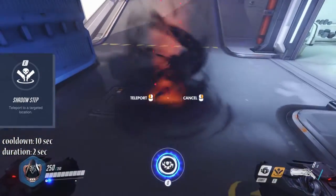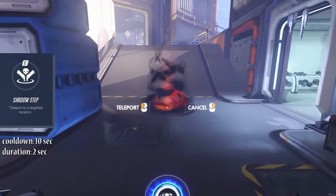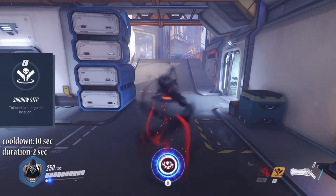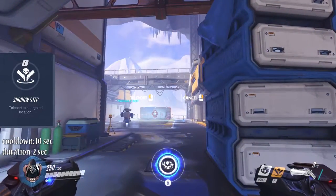The E ability activates Shadow Step, which is basically a teleport. You will see a small black whirlwind on the floor that marks your teleport location. On clicking on a target location a short animation will start and Reaper will appear in that spot. This ability can carry you quite far.